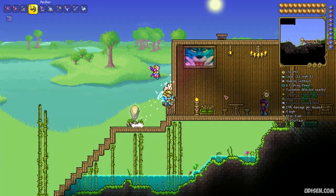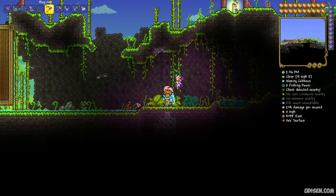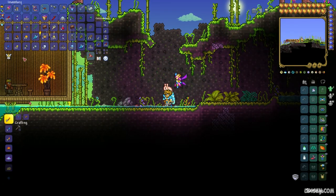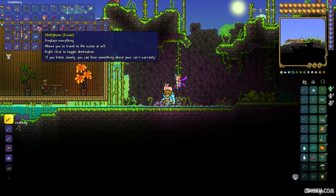In the jungle biome, use your bug net and catch different insects which are alive in the jungle biome, and you will receive baits for your fishing pole. After that, find any type of lake.